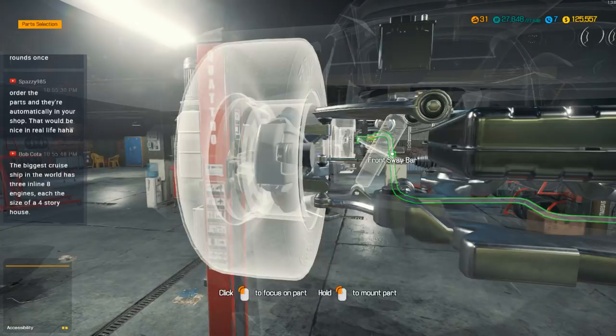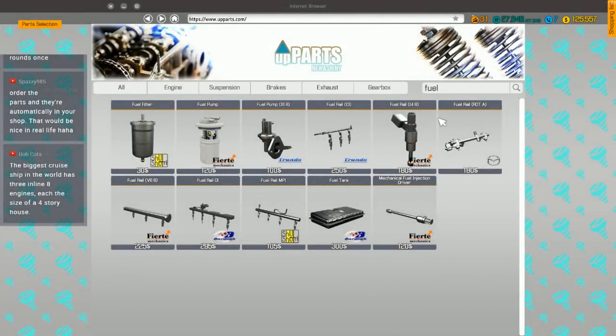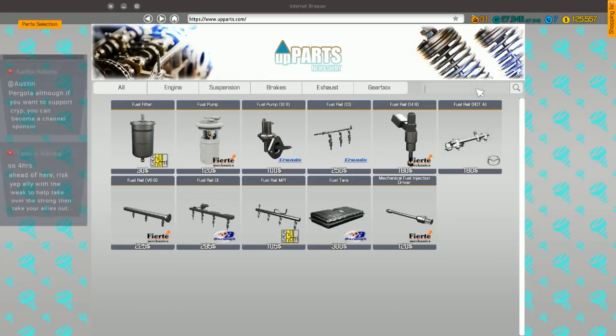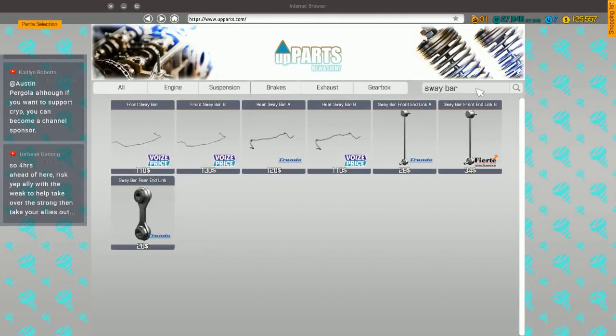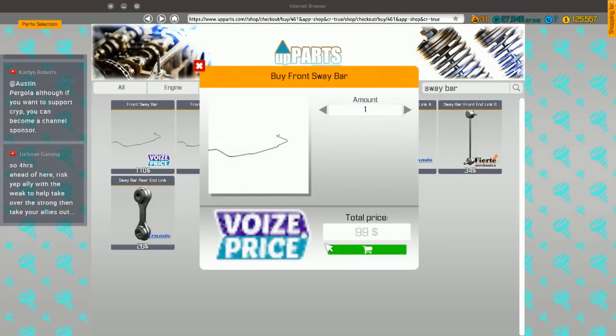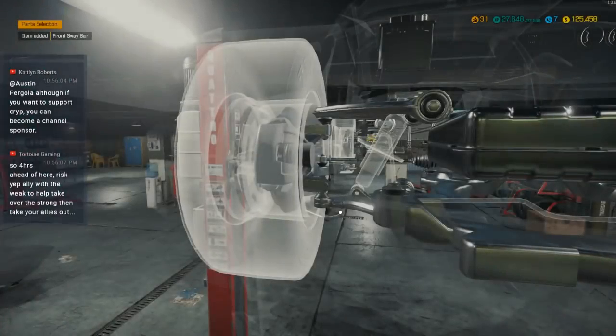Front sway bar — these never fix anything, I think. Those would be big engines. Four-story house, yep, fairly large. Let's take one of those and pop it in the front of our Porsche and see how it goes.